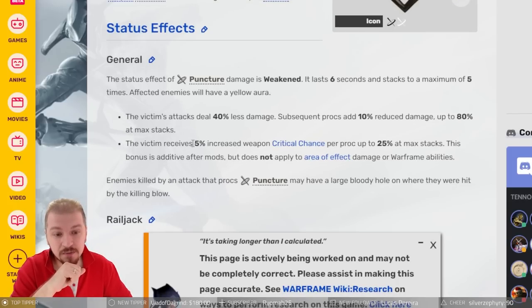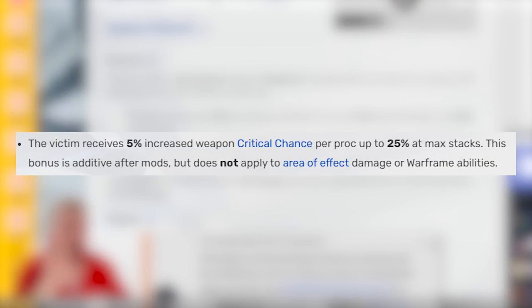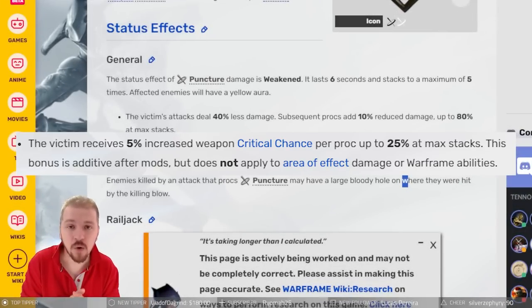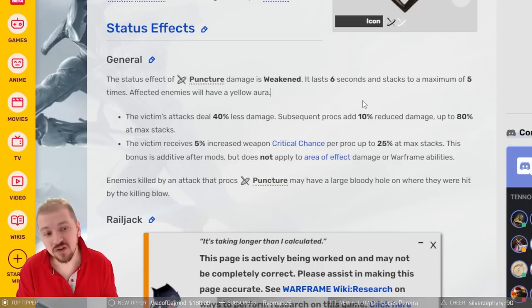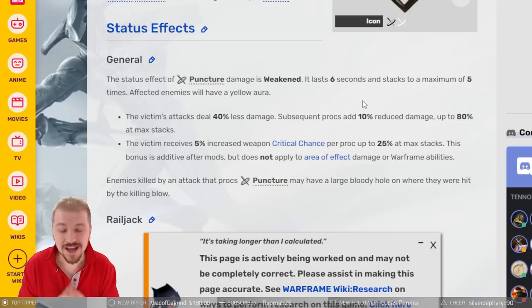The second part — the crit thing. The victim receives 5% increased weapon critical chance per proc, up to 25% at max stacks. 5 stacks, 5% each — pretty simple. This bonus is additive after mods and does not apply to area of effect damage or Warframe abilities. So no extra crit love for AoE. Think of it like arcane avenger — the puncture proc does not magically increase your critical tier. It simply gives you 5% additional crit chance on the target, additive after, per stack.